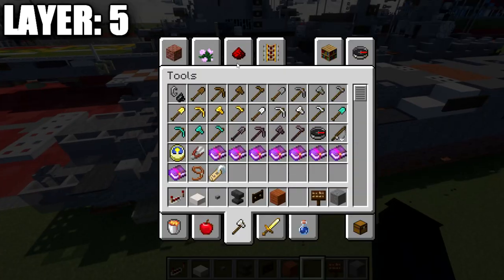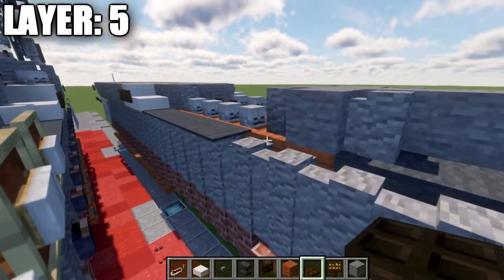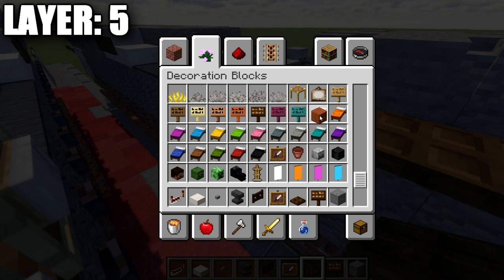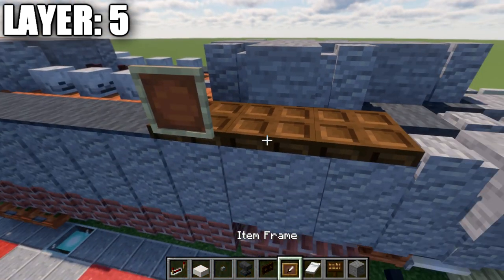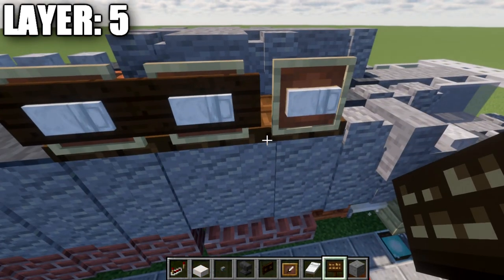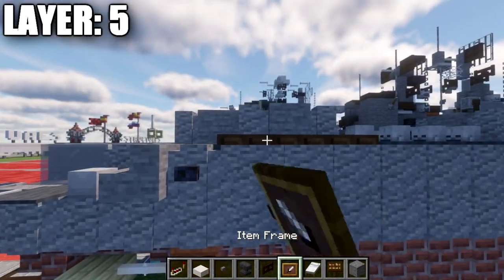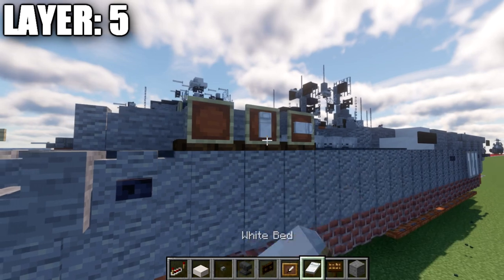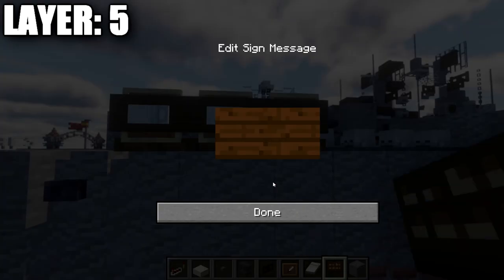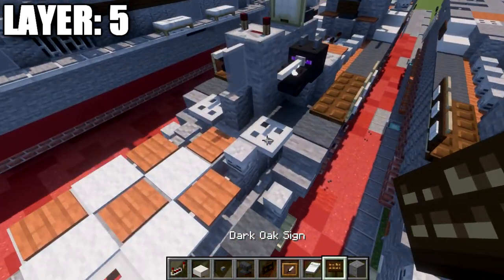Along the sides here, we place down 5 gray carpets on each side. Then on the inside, we place down two redstone repeaters, followed by 4 skeleton skulls, and then two stone buttons in the center.